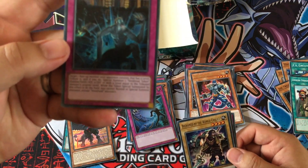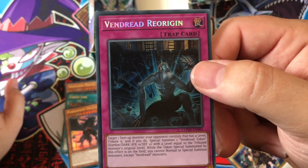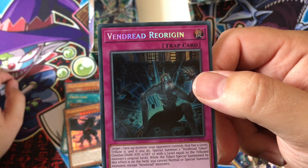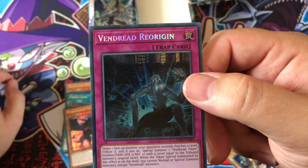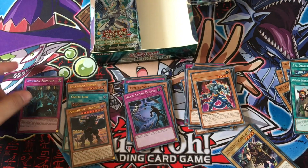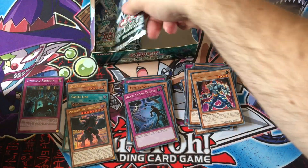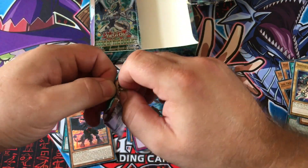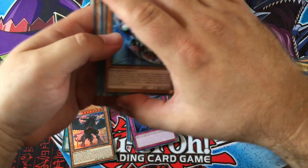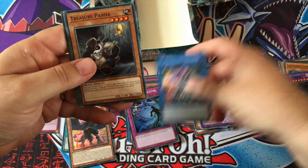Vendread Reorigin — target one face-up monster your opponent controls, tribute it, and if you do, special summon one Vendread Token with a level equal to the tributed monster's original level. While the token special summoned by this effect is on the field, you cannot normal or special summon monsters except Vendread monsters. Nice artwork, but not what I'm after. All the Vendread artwork is apparently based on Resident Evil and Spawn — look at the ritual monster, the Slayer.